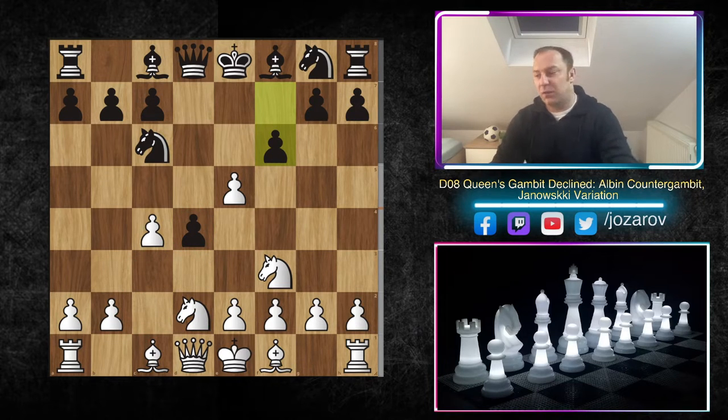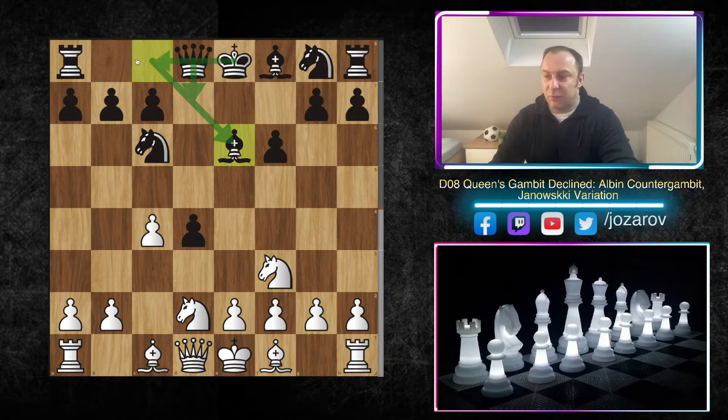Now comes the Janowski move f6. This move is very common for Albin Contra Gambit players — Black hopes you take and then develops the knight very fast with a beautiful tempo. What you should not do is allow e6, which also doesn't work because the bishop comes out with tempo, Black plays Qd7, castles queenside, and has equalized very easily. So after f6, we should take.